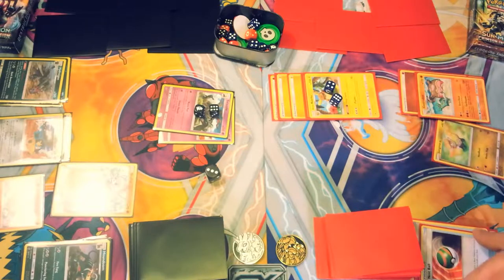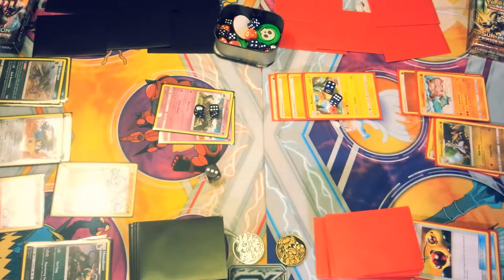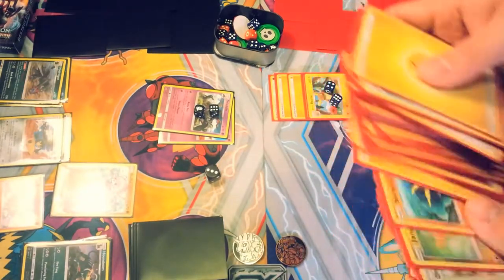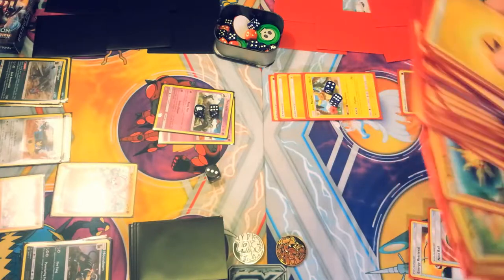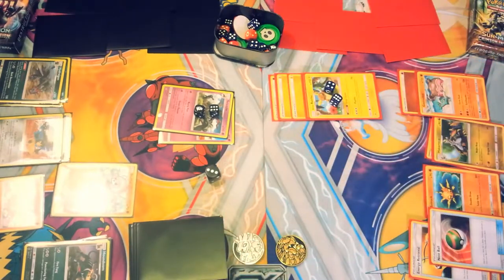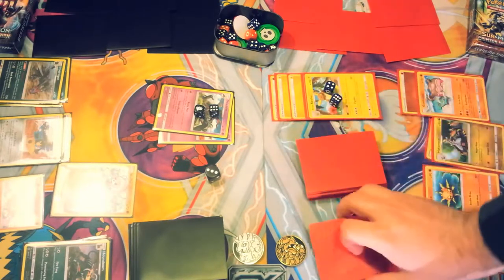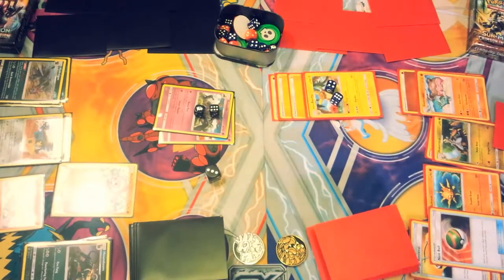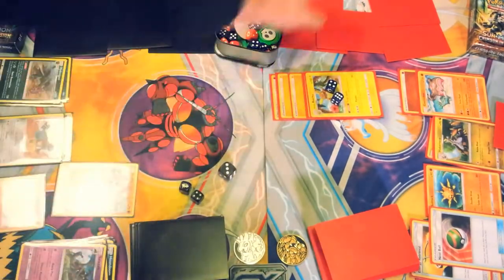On the Kommo-o side we pull a Nest Ball. Actually, let's evolve first — we'll evolve into Hakamo-o and then play the Nest Ball to get a basic Pokémon out of our deck. The best one to grab might be Solrock so we can double draw, since we need some draw support on this side. With one card left in hand, we'll attack for 70 on Salazzle, taking another prize card. We get a Kukui — nice. The Hydreigon side will promote their Mawile.